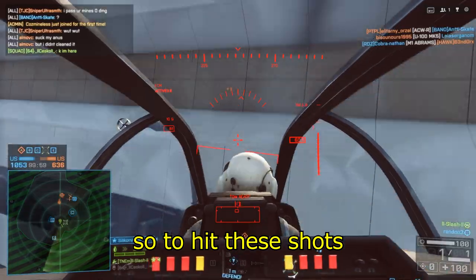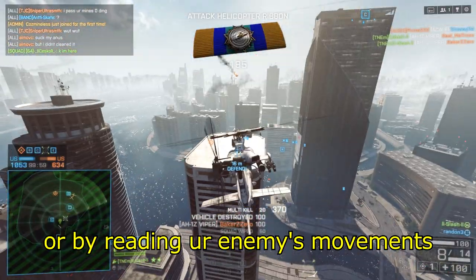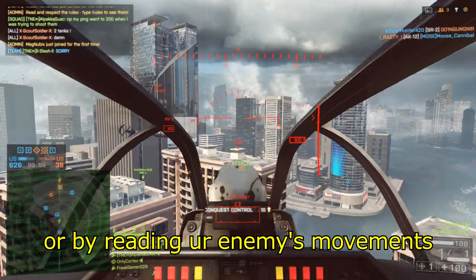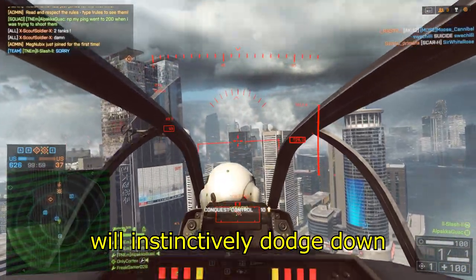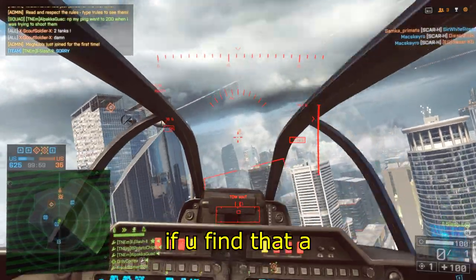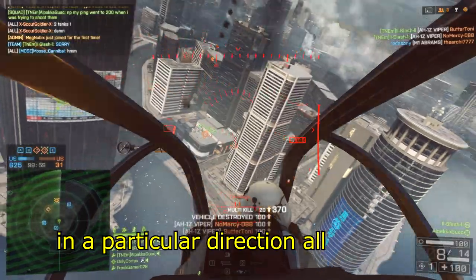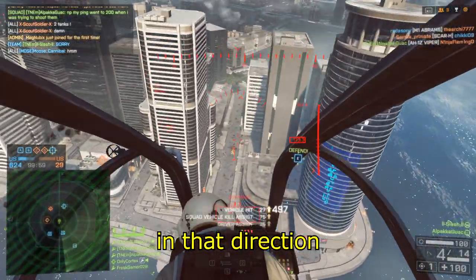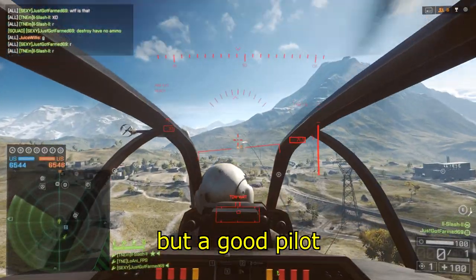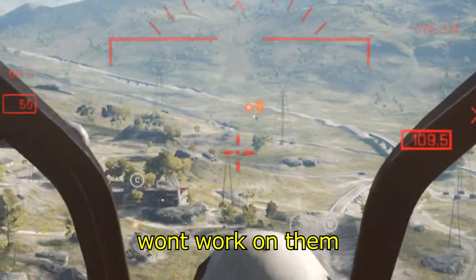So to hit these shots, you will have to pre-adjust your aim by either predicting the dodge or by reading your enemy's movements. Most people will instinctively dodge down, so be ready to adjust that way. If you find that a pilot you are flying against has been dodging in a particular direction all the time, then pre-adjust your TOW in that direction.